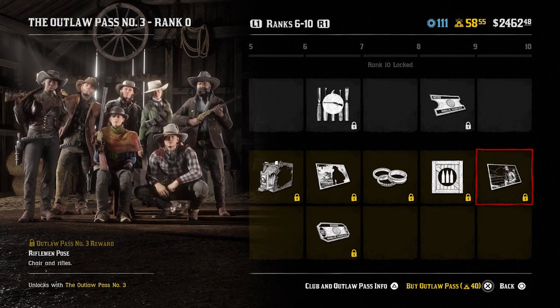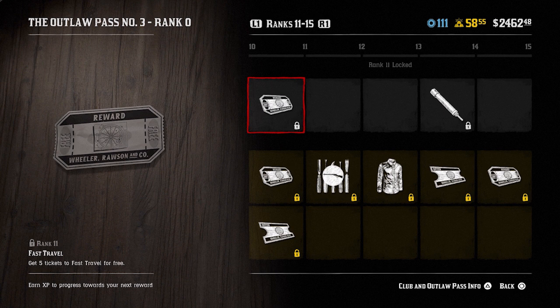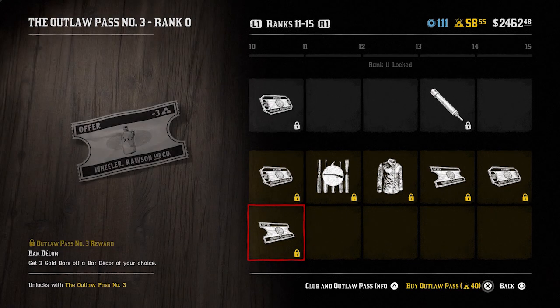Rank nine you get an ammo parcel as well as a select camp equipment discount — 30% off. Onto rank ten you get the rifleman pose, chair and rifles. Rank eleven you get five tickets to fast travel for free, a mash refill that's for the moonshiner role, and three gold bars off a bar decor of your choice. Rank 12 enamel inlay red — a coloured enamel inlay that can be applied to any owned gun or knife.